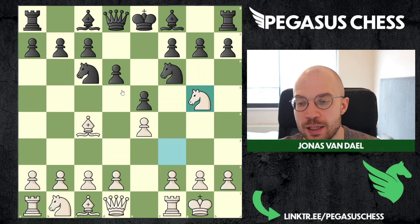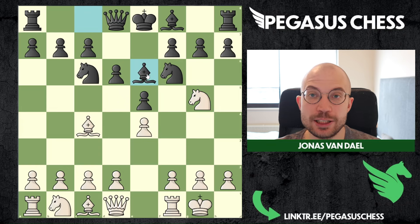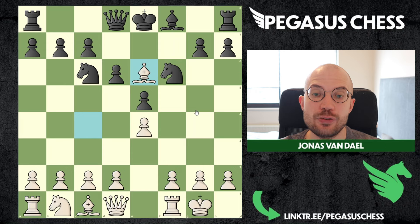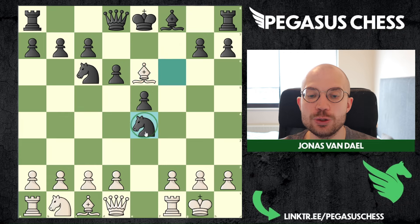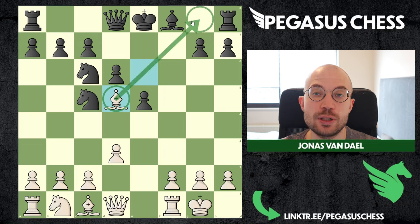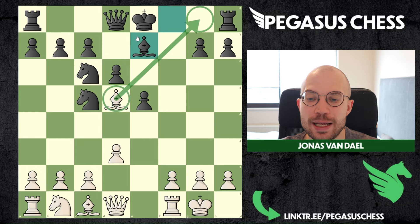There are two variations that kind of defend the position: bishop e6, trying to take away this diagonal, and also d5. I think d5 is probably the best approach, but we'll look at bishop e6 first. If they play bishop e6, you take with the knight and take with the bishop — that's already a free pawn. It's also hard for black to castle in these positions. So basically it's equal at this point, but we can play d3 to chase away the knight.